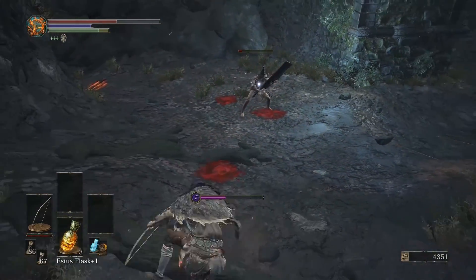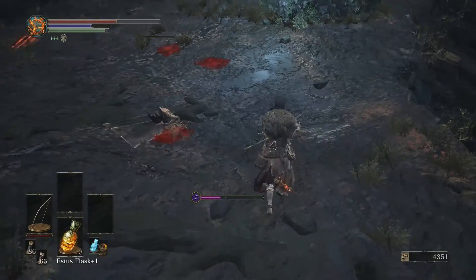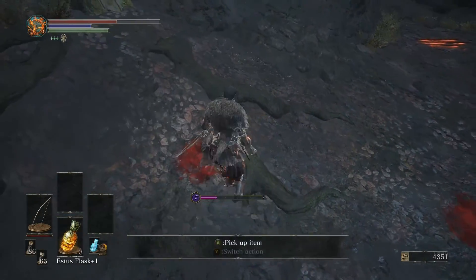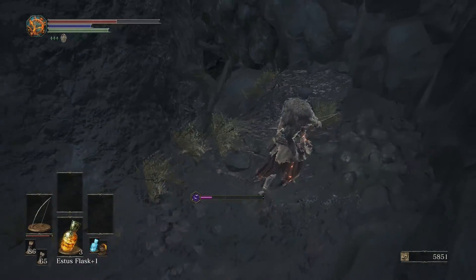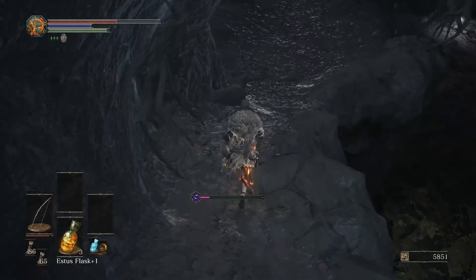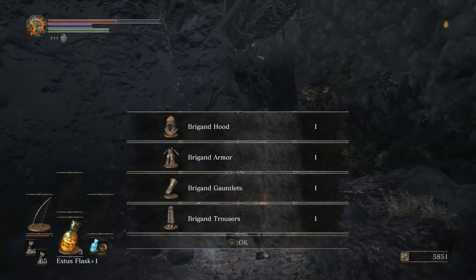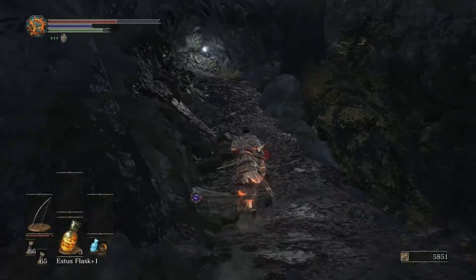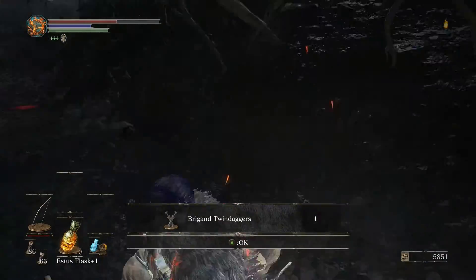I'm just going to go for a rolling shot. Not quite enough damage — there we go. I think we get a weapon for that — yeah, the Butcher Knife. What a weapon — it's absolutely deadly and brutal. It's a pretty good weapon if you want to be strong. I want to be strong with the bow, but I can't seem to find enough Titanite shards to get upgrades.